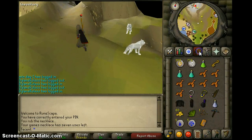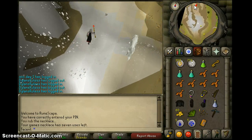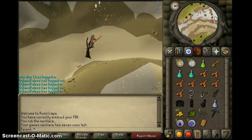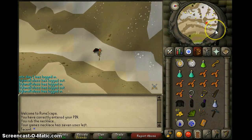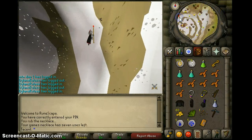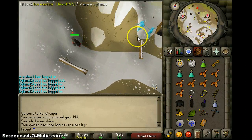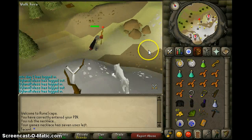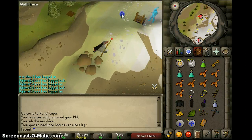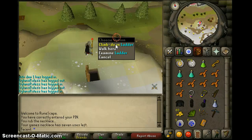Alright guys, so here we are on White Wolf Mountain. I'm going to show you how to get there. We need to come up here. If you've ever noticed the little dungeon marker on White Wolf Mountain with rocks in front of it — that's where we need to go for this quest. Make sure you have your pickaxe and you're going to need to mine the rockslide. Go down any ladder — it looks like the middle one, then we'll go up this one.